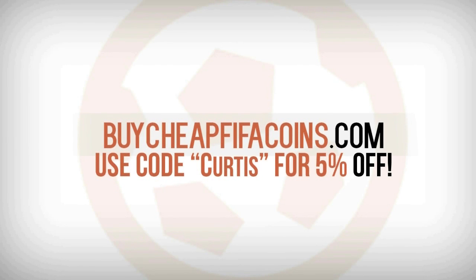If you guys are looking for some fast, cheap and reliable coins, go check out buycheapfifacoins.com and use discount code Curtis for 5% off. They're the cheapest and most reliable place around.